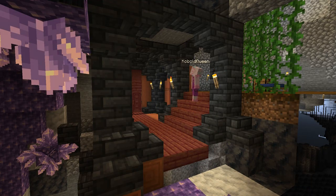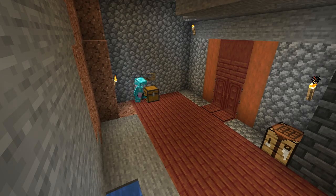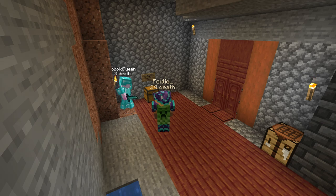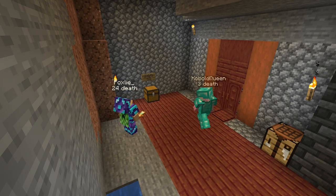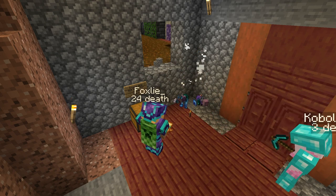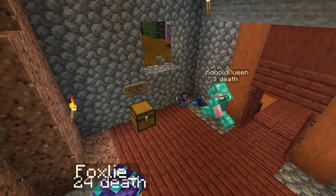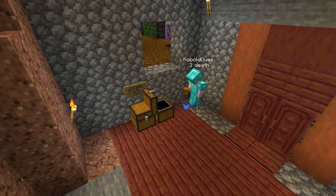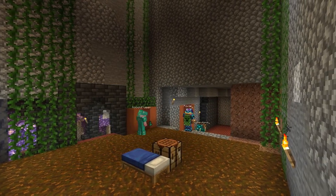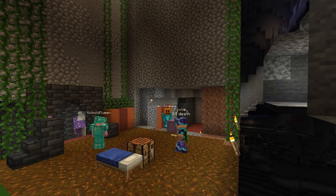Immediately afterwards I found arrows starting to fly at us from somewhere in the room but we couldn't see anyone. Perry was in the area with an invisibility potion so neither of us could see him, but Reap I could see quite clearly. I fled into the foyer area and Foxly was able to deal with him. Being as friendly as I usually am, I decided to gather poor Perry's items and saved them in a chest for him to return. Then I was back to building, tearing down the walls of the old treehouse farm.